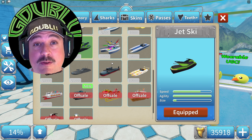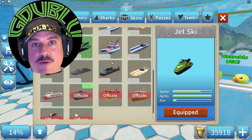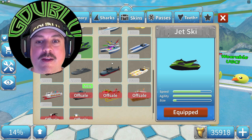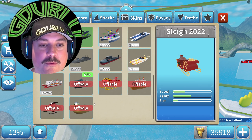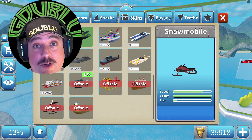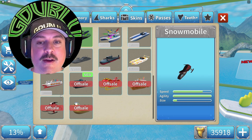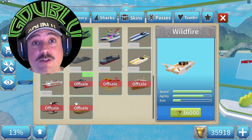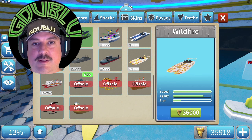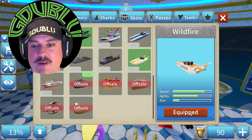Currently I use the jet ski boat, which is really quick, and my favorite part is the agility. I absolutely love the max agility because what it allows me to do is maneuver around the shark as it's spinning around. Nothing really compares except some of the off-sale items. The highest speed with full agility is going to be the snowmobile, so maybe in the wintertime I'll be able to purchase that. But in the meantime, I'm going to give this a test and see just how good full speed is.